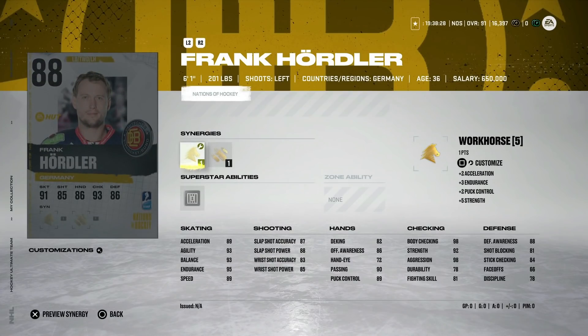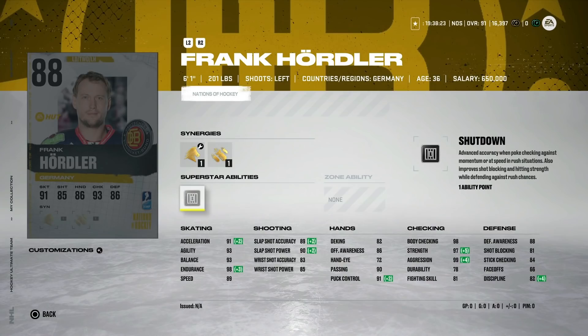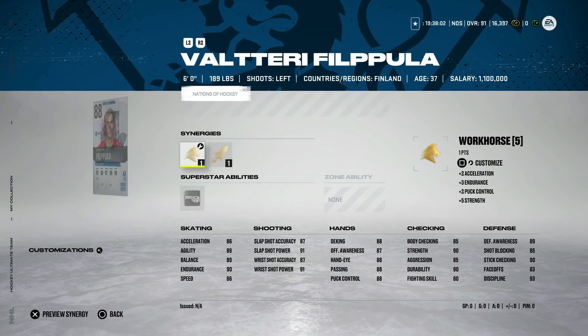The 88 Frank Hoardler is six-foot-two with Workhorse, Bombarded, and Shutdown — 89 speed, 91 acceleration. Shutdown is great but defensive awareness is below 90 and stick checking is down at 84, so that's probably not a good mix. He could be decently cheap around 40,000 coins, which isn't a bad price given the state of defensemen outside the expensive ones.